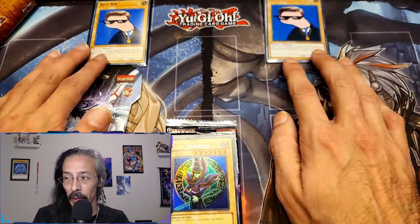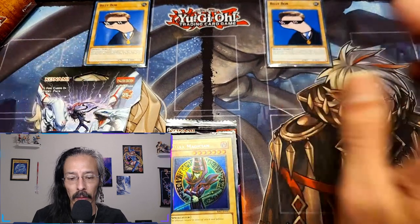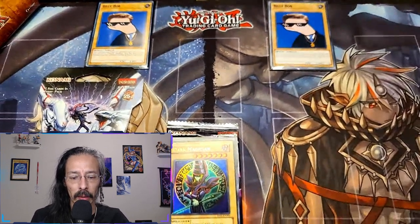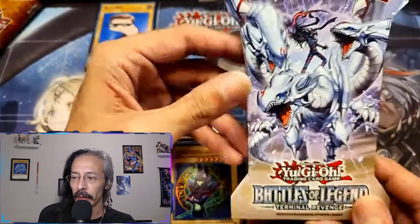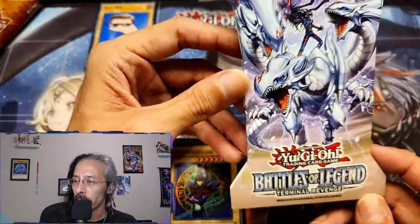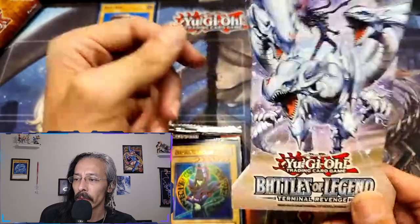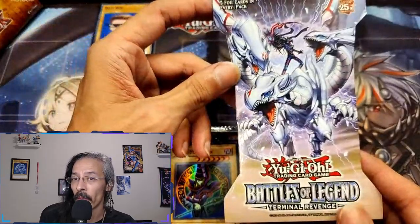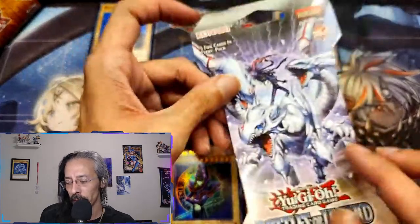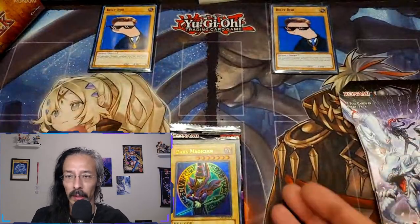We got our two Agent Billy Bobs watching over today's opening. While we were at Walmart the other day, I looked underneath the shelves and found this lonely pack of Terminal Revenge. If we can pull a Magia out of this, well, Rexen, I'm just gonna say I'm sorry.